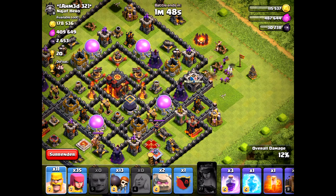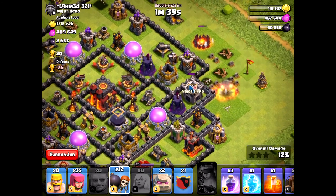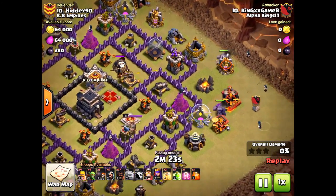This is very important when you're trying to figure out how many wall breakers to bring. When you drop a golem or giants, do not drop them on the corner and bring the wall breakers on the same corner — that wizard tower will take out those wall breakers. Very bad move. I see it all the time.